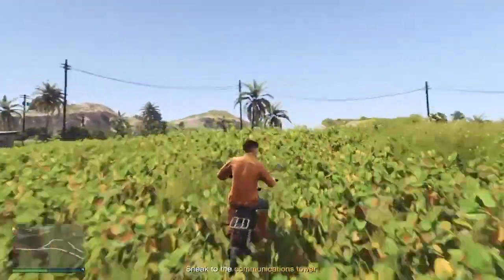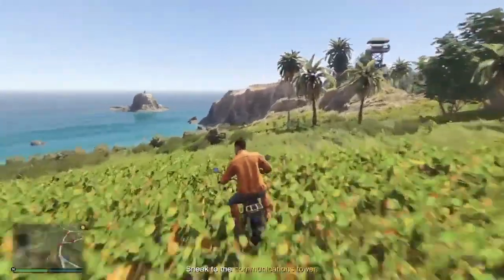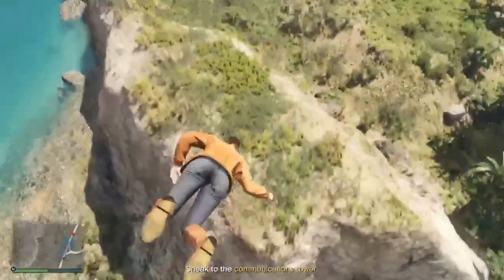As soon as you get to this spot right here, just park right here on this hill. Wait for that guard in that tower to look the other way, then floor it straight down this hill and ramp over the rocks right here just like this.